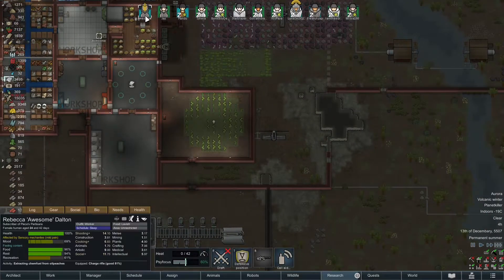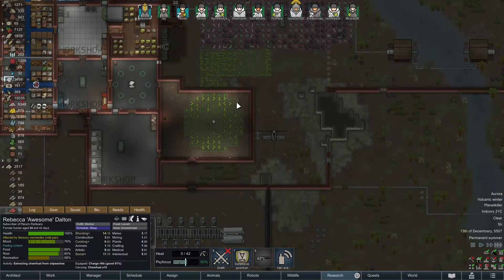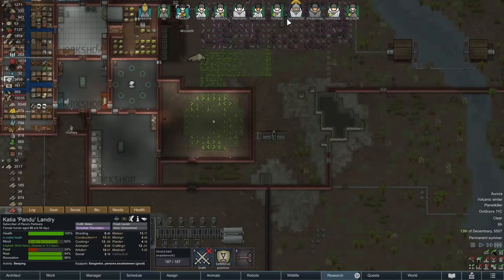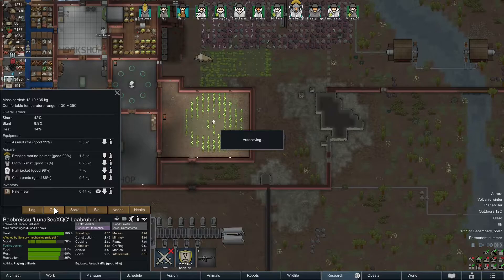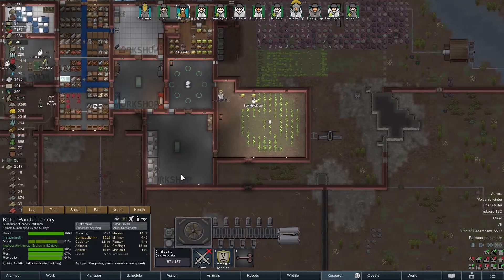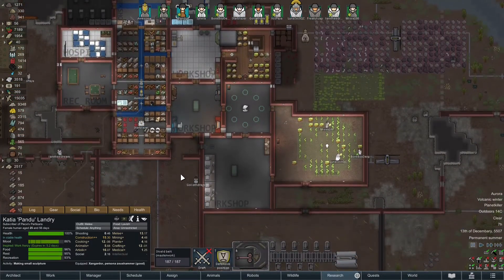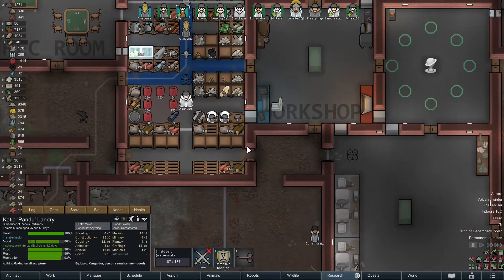Awesome, what are you wearing right now? Awesome is wearing a cool helmet — a prestige cataphract helmet. That is not... I mean, I guess you could wear that. Pondu is not wearing... what are you wearing, Luna? Rusty's marine helmet. What I'd like you to do — Pondu, I want you to wear that cataphract. We can't get Pondu to wear the armor we wanted her to wear.